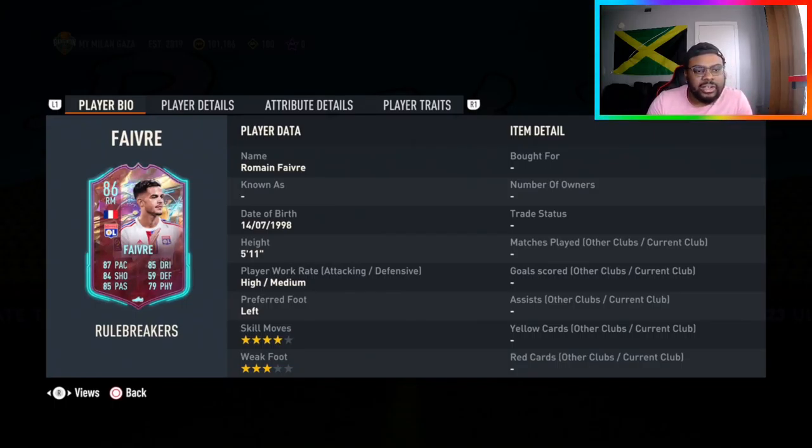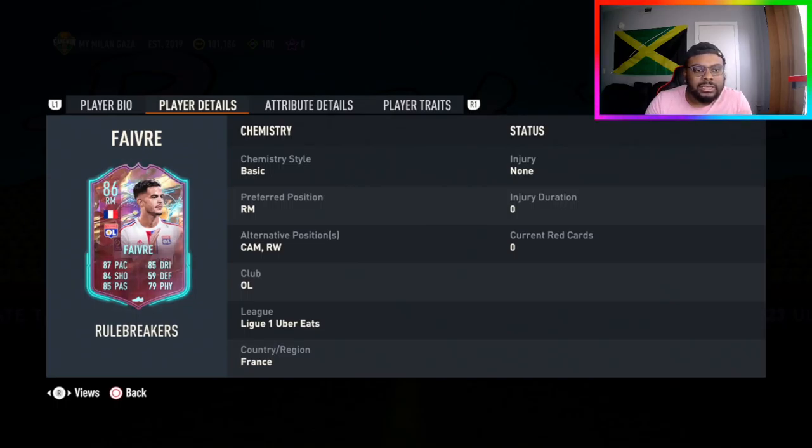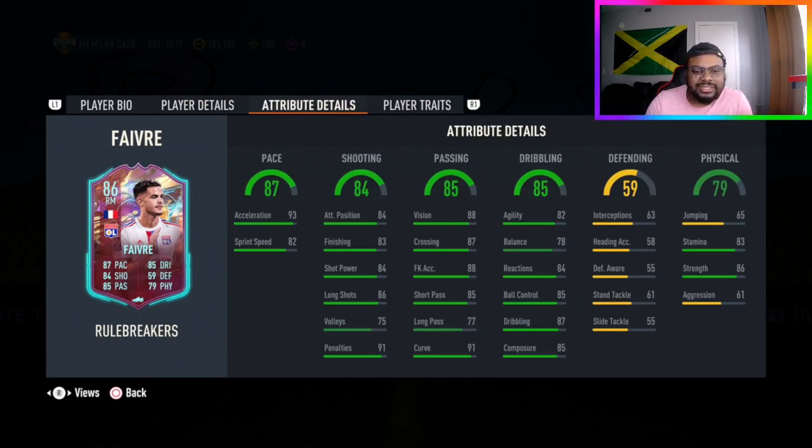A quick look at this card: he's five foot eleven, left footed, four star, three star. The alternate positions are right wing and CAM, so that's decent — he could play in the middle. His stats are screaming CAM rather than on the wing because he's got nice vision, nice shot, and good passing.